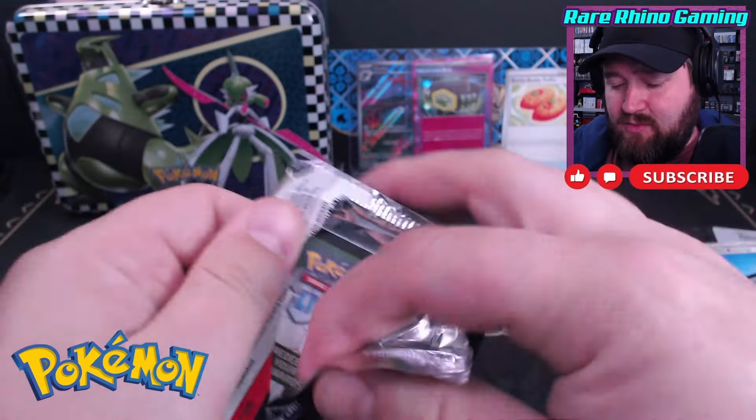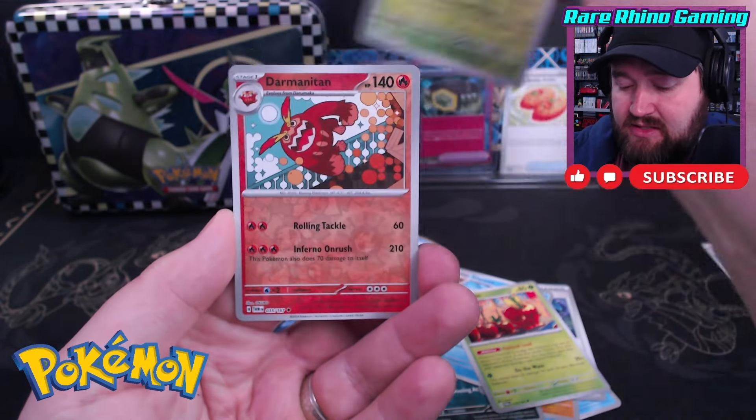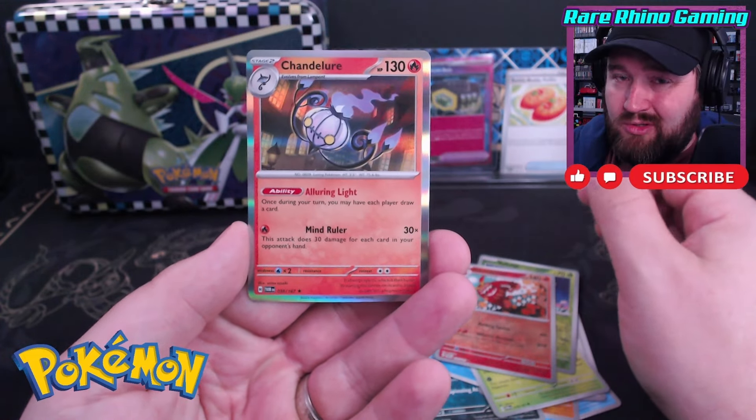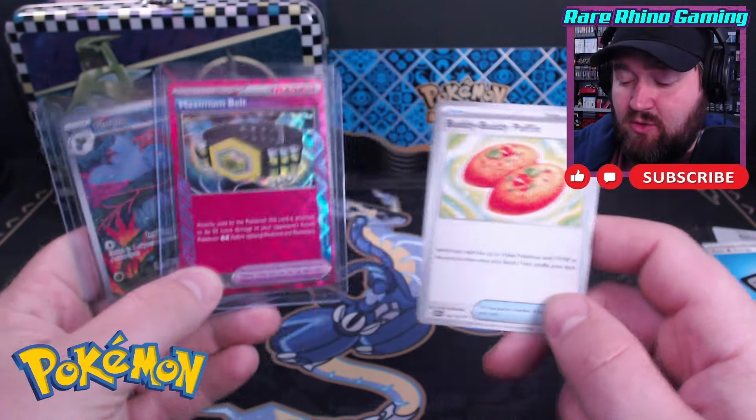Can we pull something from our final Twilight Masquerade? Toad, Grass Energy. What can we get out of the last pack? Last pack magic from this tin. We've got a Diplin, a Volbeat, Darmanitan, and a Chandelure. So nothing big out of those last packs. Twilight Masquerade did not come through for me. But overall, some decent hits from this tin — the Gloom, the Maximum Belt, those are really cool. And the Buddy Buddy Poffin.